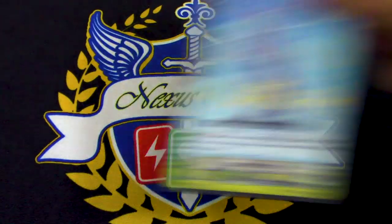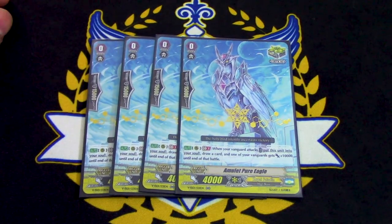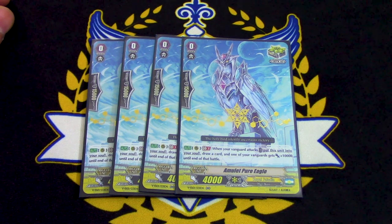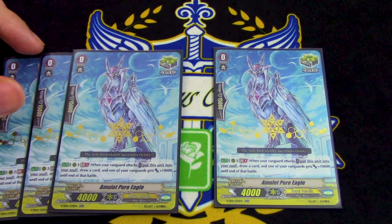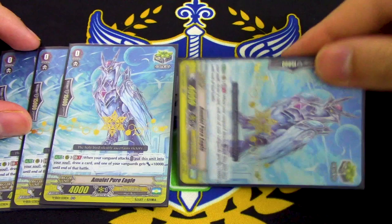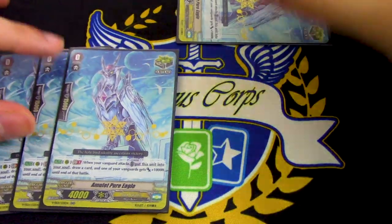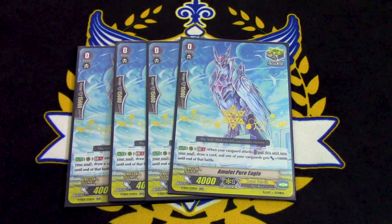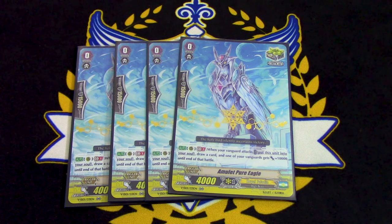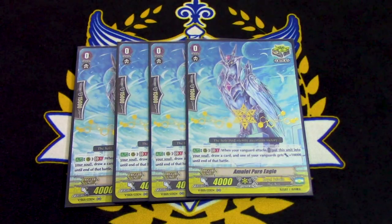On to triggers — we got 4 copies of Amulet Pure Eagle. It's the crit from Premium Collection. What it does: when your Vanguard attacks, you put this in the soul, draw a card, choose one of your Vanguards and it gets 10k. It's kind of like the Heartthrob clones except it's GB1. What I like to do with this is because Saint Twin Sword is going to be boosted, you can boost with this and use Twin Sword's skill — call out some stuff and then use this to move it to the soul afterwards to free up room.